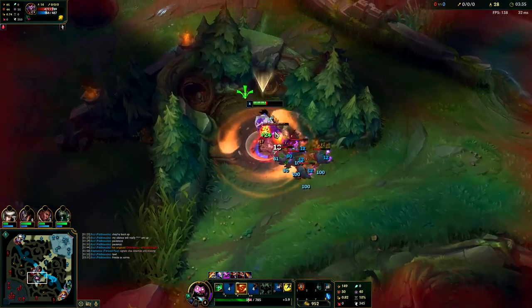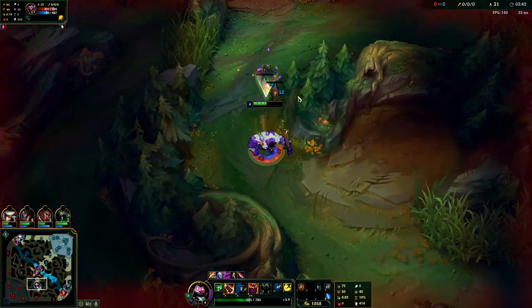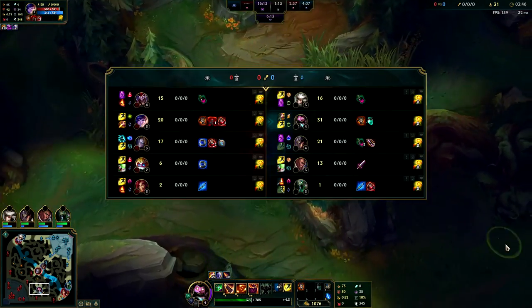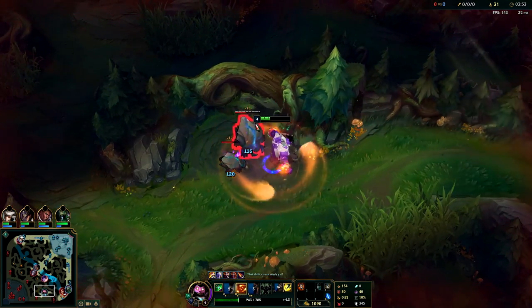I don't know why he's playing Shaco top though - that's not going to work out for him. I'm going to go ahead and leave one raptor so it won't respawn. This is going to hurt Nunu real bad - there he is right there. Looks like he's skipped both of these camps.